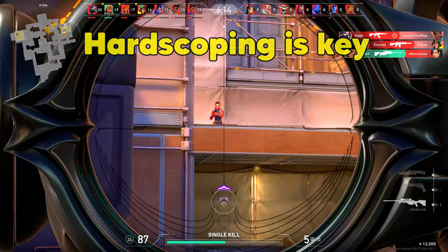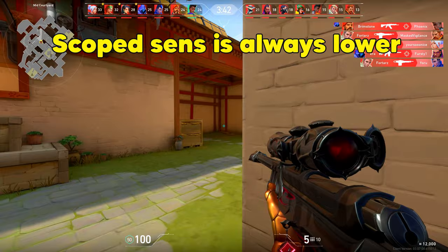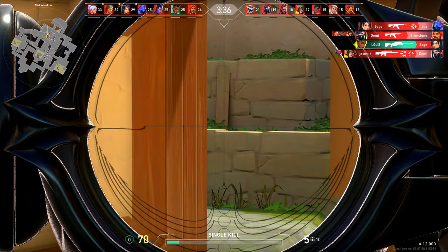The first tip is to hardscope a lot in deathmatch. I know it's unusual to do it the whole time, but let me explain. Even if you have your scope sensitivity to 1, it is still a lot lower than your normal sensitivity, so hardscoping is important to get used to it quickly. With that playstyle, you will be able to hit hard flicks pretty quick.